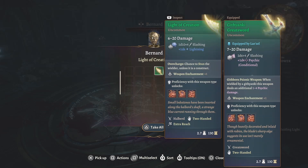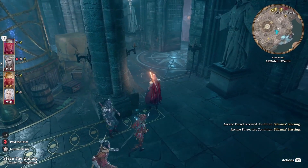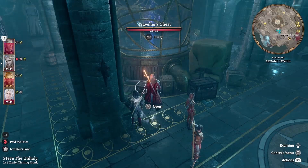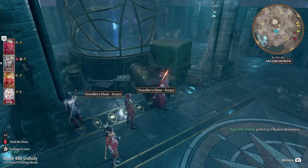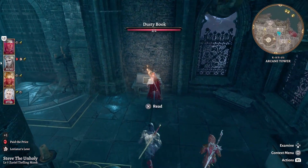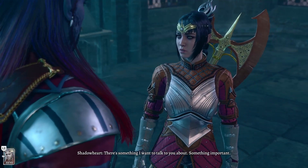So that weapon does six to twenty and has lightning damage. Let's go take a long rest to end the session. Next time we're going to be heading to the Grymforge and try to get that going — hopefully we can knock out the big part quickly before we finish off Act One. Oh Shadowheart, you have something — there's something you want to talk to me about.